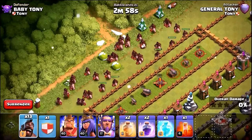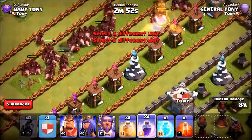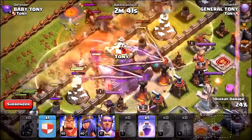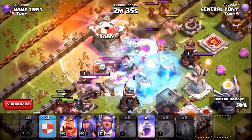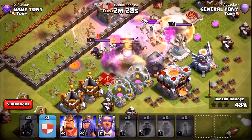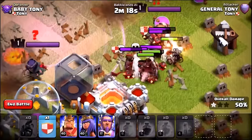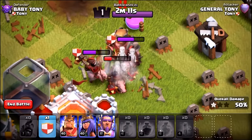Let's see if we can three-star the base this time. Every single hog goes in — we'll lose a couple to spring traps straight away. A poison spell goes down in the middle, then heal spells and a rage spell onto the inferno towers plus a freeze on the skeletons. The inferno towers are gone. Hog riders are moving all over the base with quite a few still alive, but there are just too many defending troops — hog riders, the barbarian king — we can't three-star it.